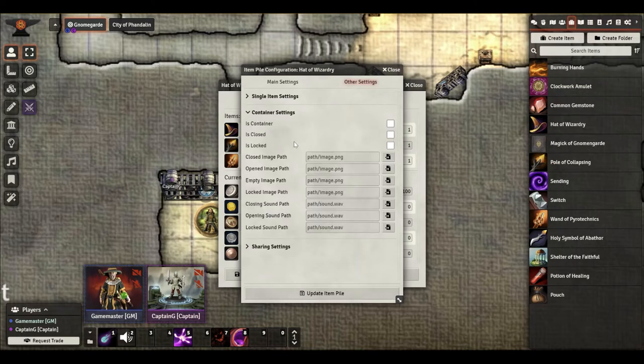Here in the Container Settings is where it gets really neat, because this is where I want to make this a container. I don't want it to be an item sitting on the ground with its name underneath it. I want it to be a box that they have to figure out how to open — maybe it's locked, maybe it's got some sort of spell on it that makes it tough to open the lid.